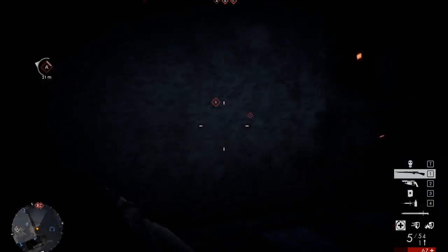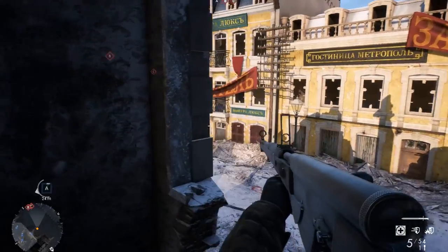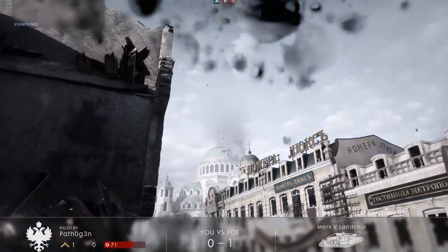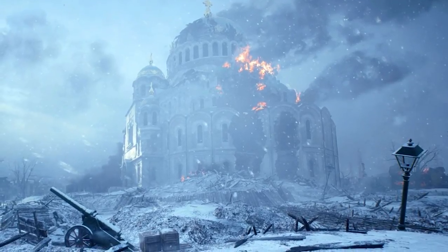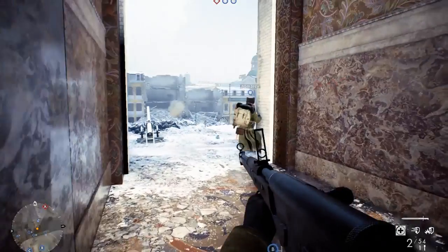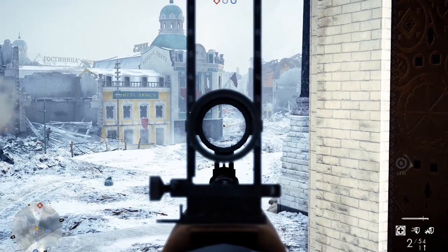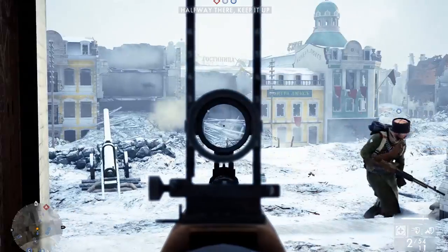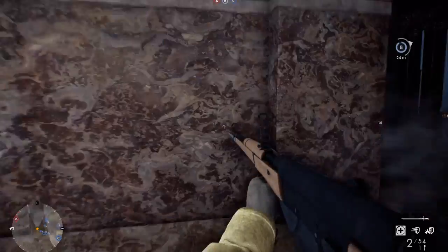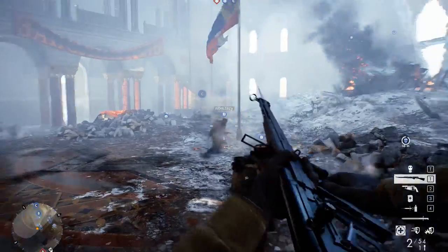Infantry combat is the focus of this map, but each team also gets a single tank which is vital to securing a decisive victory and can be the key to capturing objectives in the urban areas. The cathedral is where the hardest fighting will take place. There are numerous entrances — if one is well protected just move to another, as it's almost impossible to protect them all effectively. Also, when inside the building you must stand in the centre to capture the control point; players on the outer rim or upper floors cannot capture it.